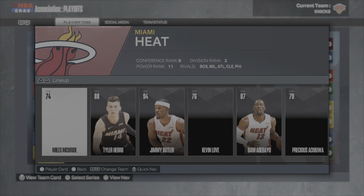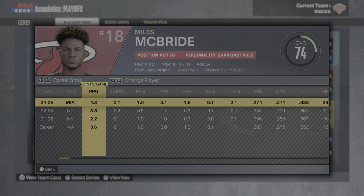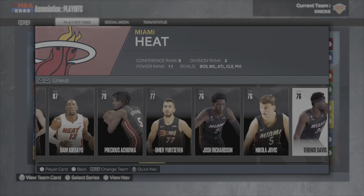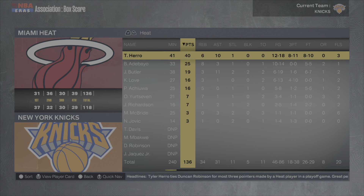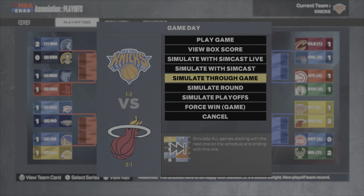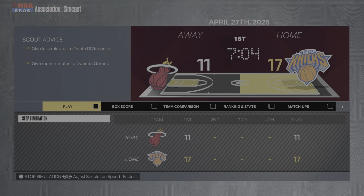We're in the playoffs and have to play the Miami Heat, who beat us last time. Miles McBride is their starting point guard after we traded him. They've got Tyler Herro, Jimmy Butler, Kevin Love, Bam Adebayo, Omer, Josh Richardson, and Nikola Jovic. Game one — they take it, 40 and 10 from Tyler Herro. Game two they take it as well.